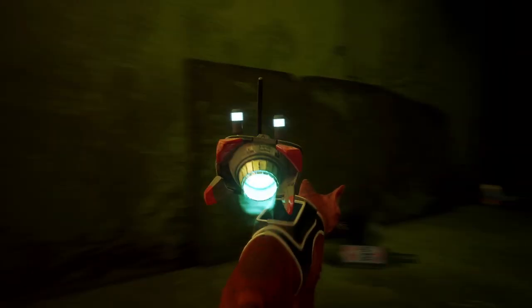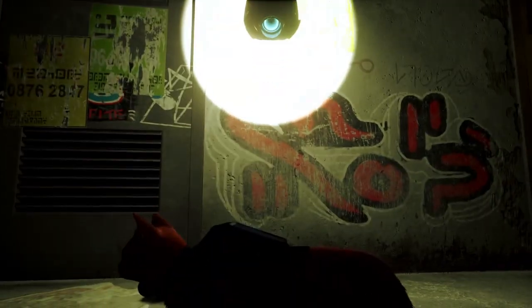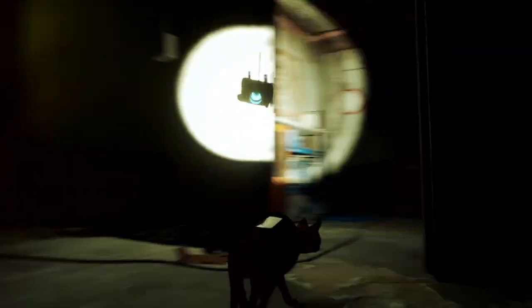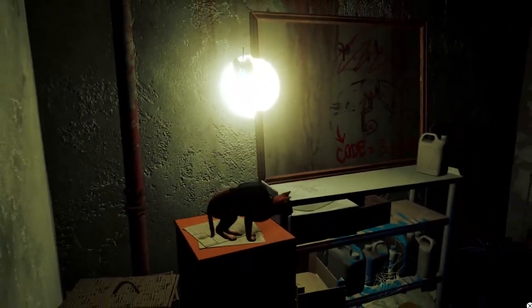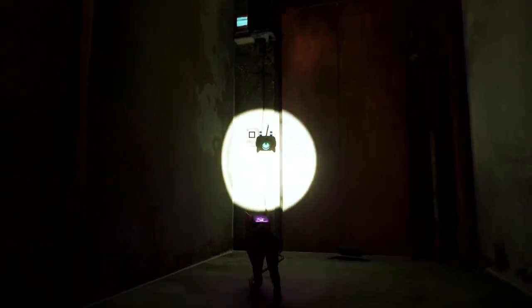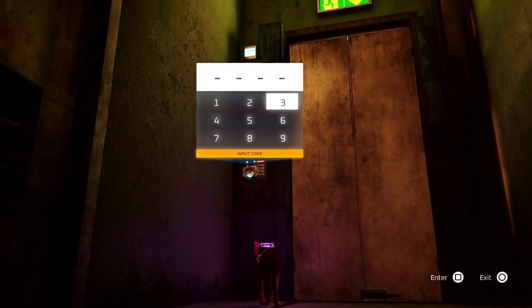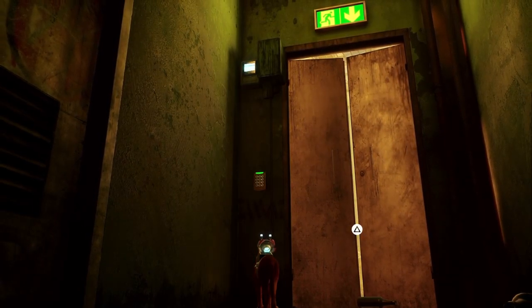One, two, three, four — eight. The code. We need to find the code, so let's have a look here. The code's obviously in here somewhere. Code: three, seven, four, eight — that was easy! Three, seven, four, eight — the code worked! Yeah, buddy!